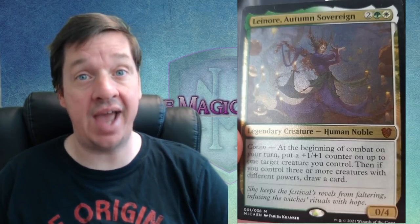Once again, Magic the Gathering has experienced another leak. This time for the upcoming Innistrad Midnight Hunt set. Specifically, the card that's been leaked is from one of the upcoming Midnight Hunt Commander decks. And it gives us an interesting view into how the plane of Innistrad has changed since the last time we were there.